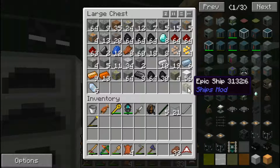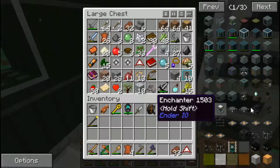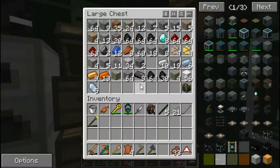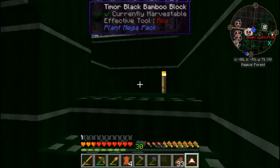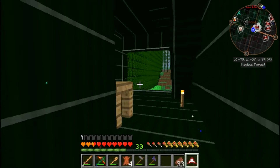I got this ships mod thing - we're gonna do this later in the episode to open it and see what it looks like. I was looking at ships through the search bar thinking, 'I wonder if we can make a ship.' I don't know if it's like a block you break and the ship appears, or if it's just for decoration. We'll find out.